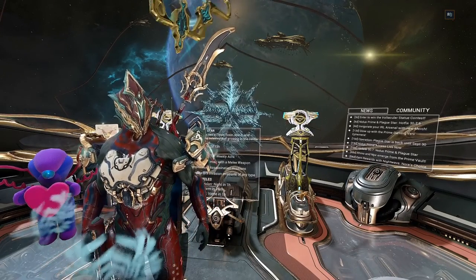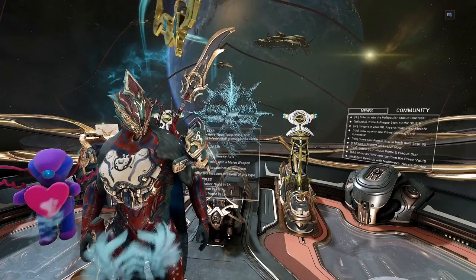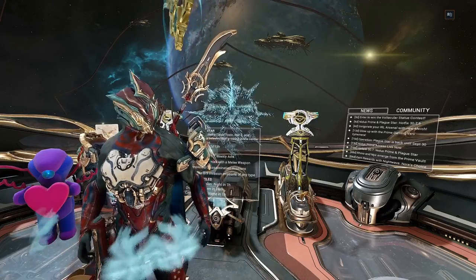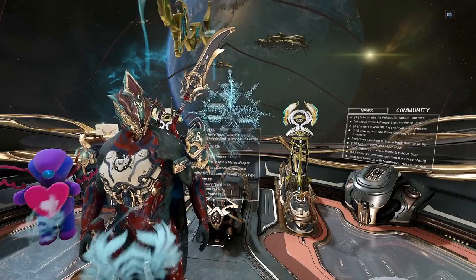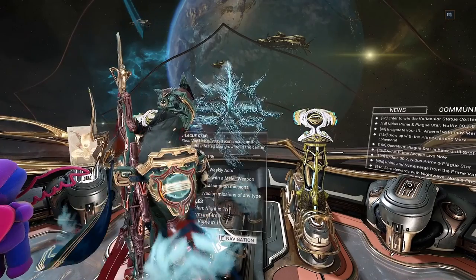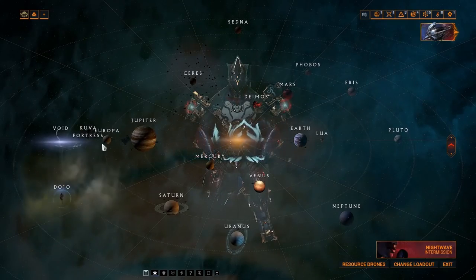Next, let's discuss how to farm relics. In order to crack relics for prime sets or prime parts to sell for platinum, you need to have relics first. You can get them from many missions.